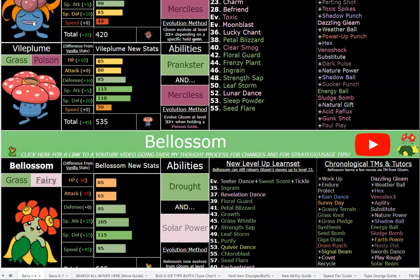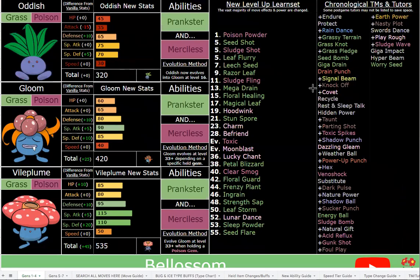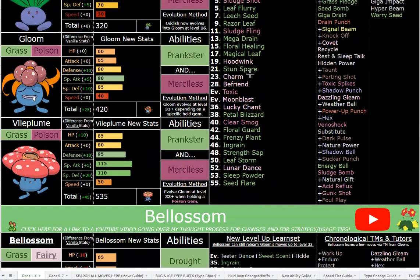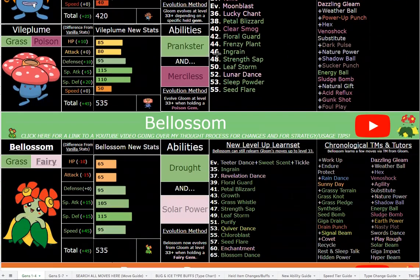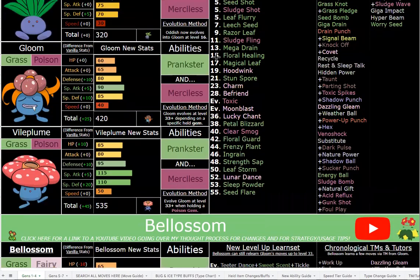Welcome everybody. I've got some huge and much-needed buffs for Vileplume and Bellossom in the form of several different things that might not be immediately apparent to anybody clicking on this video for the first time, or any regular viewers. As always, I'll encourage you to check out the link in the description — there's a link to the very same Google Sheet I'm sharing on screen right now, where you can check out all the buffs and changes for yourself.